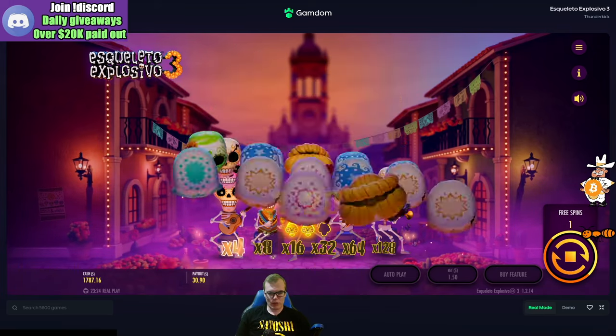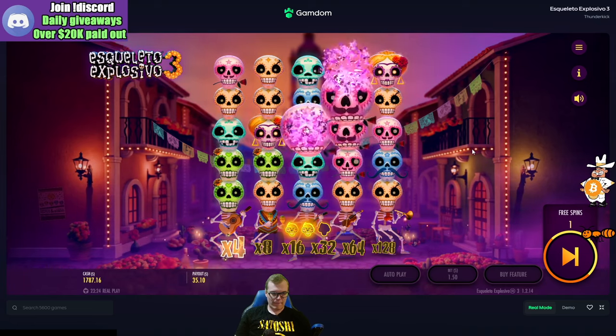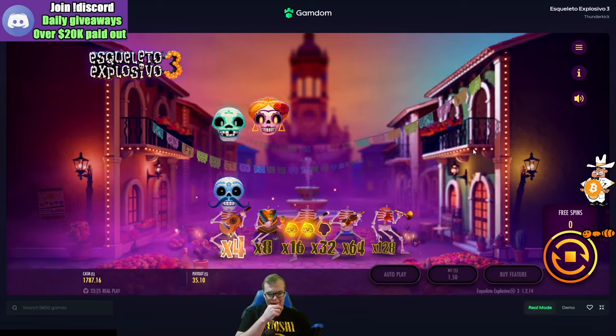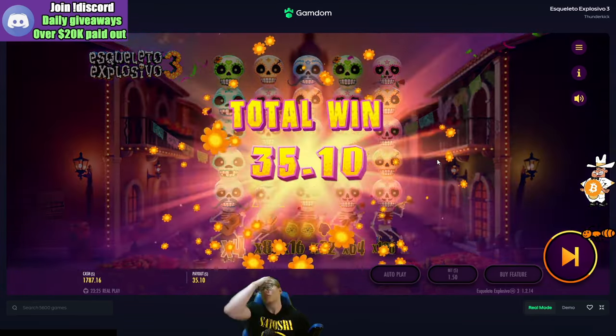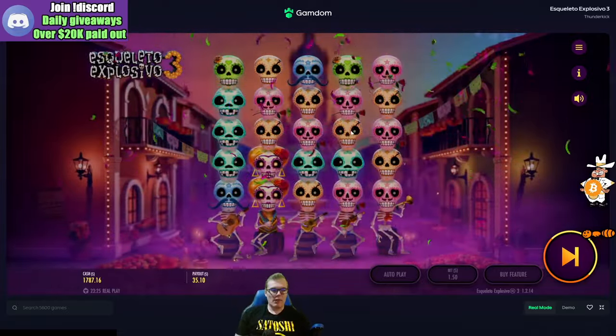There's another gold skull — pinks, 8x — last spin magic and we end with $35. Ouch.